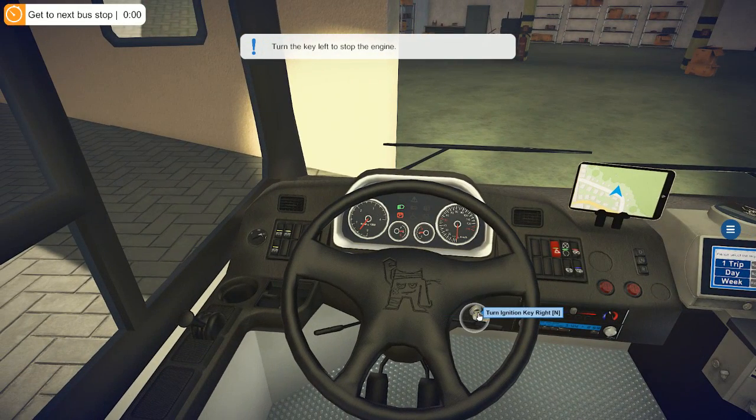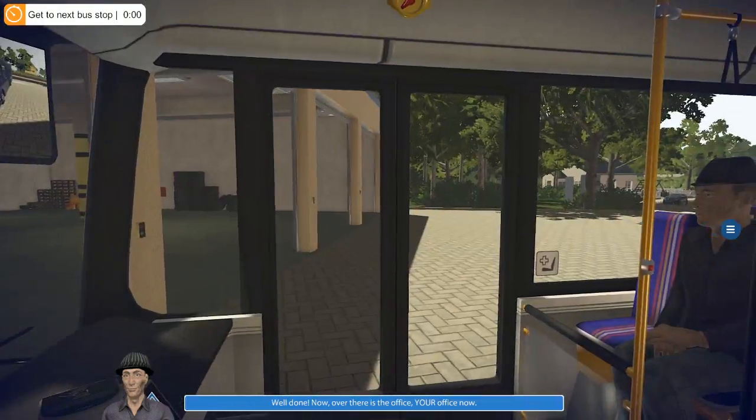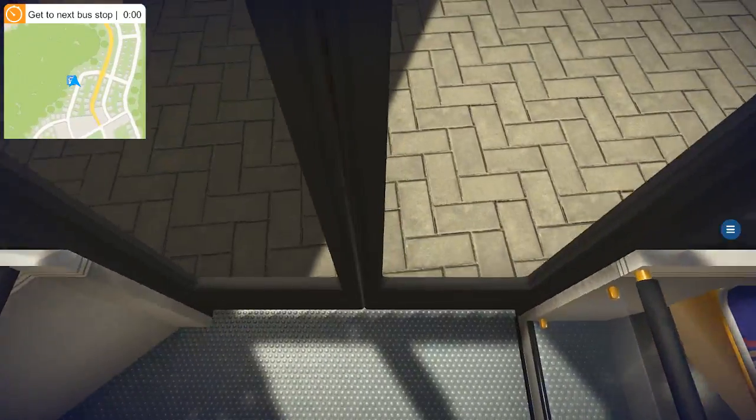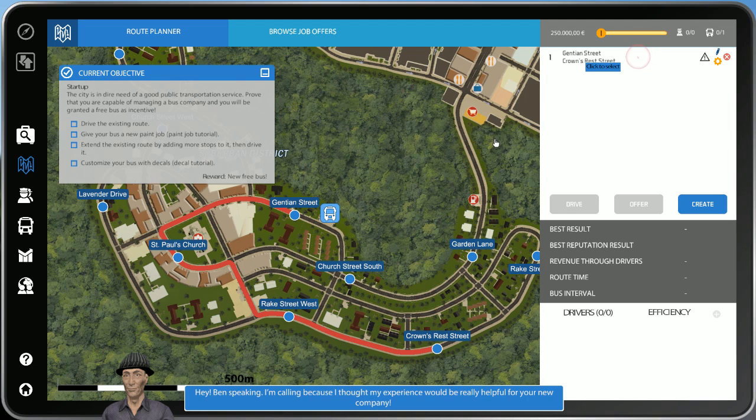Turn the key left. Turn the headlights off. 'Well done — now over there is the office, your office.' Oh hello — 'Hey, Ben speaking. I'm calling because I thought my experience would be valuable. The city is in dire need of more public transportation — so many people, so few buses. There are incentives for new companies willing to work with city hall. Just follow the requirements in this list and they'll provide you with a new bus for the company.'